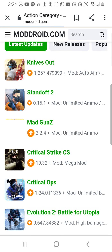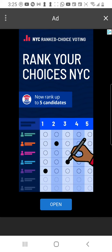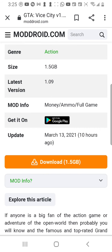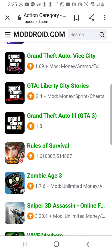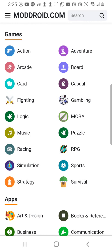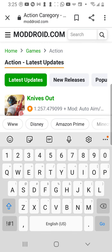Let's go to action games and try to download something. You can find the mods over here — size 1.5, I could download this but I don't want to. There are a lot of mods and different types of mods you can find here. Just come to moddroid.com and you can find whatever game you're looking for.